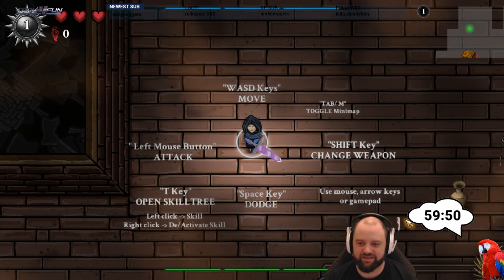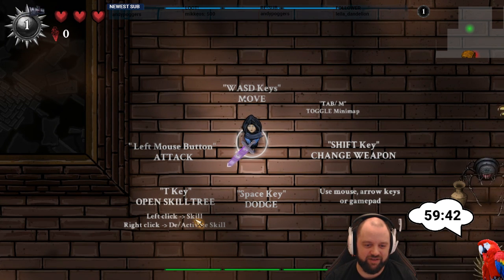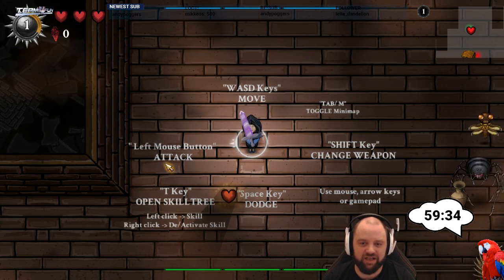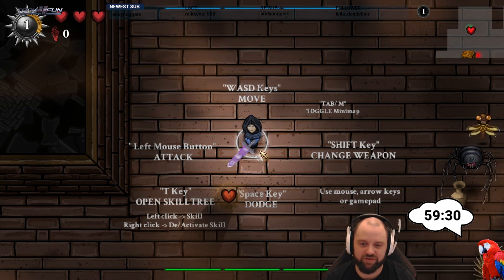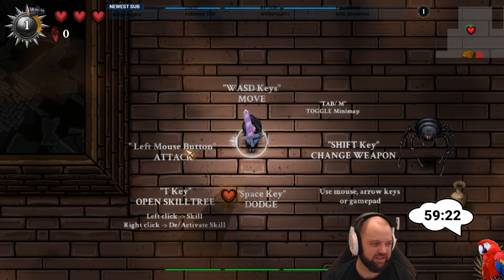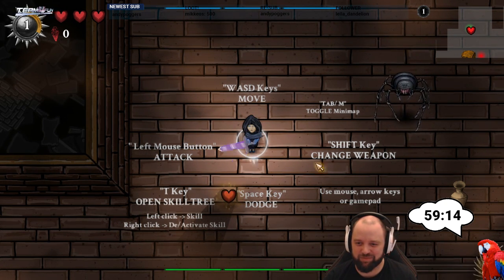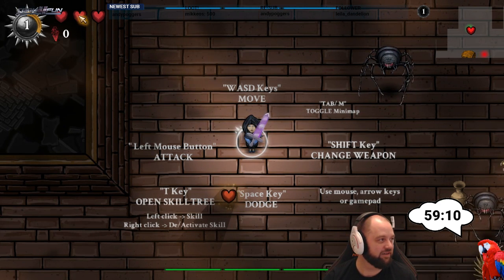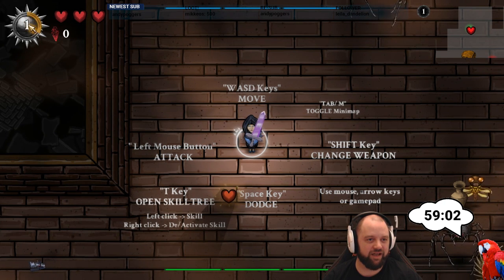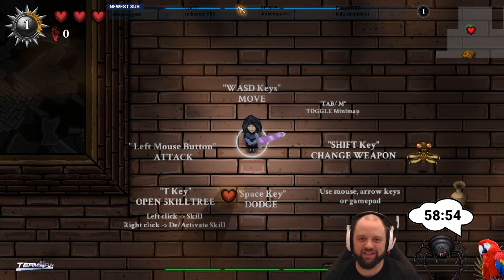We are in Striving for Light. The tutorial explains: dodge with Space, the skill tree is on T, left click to activate a skill, right click to deactivate or reactivate it. The mini map can be toggled. The weapon follows the mouse, and there's controller support. In the top left you can see current health, level, XP, skill points, and energy or stamina.